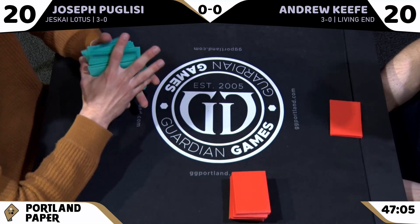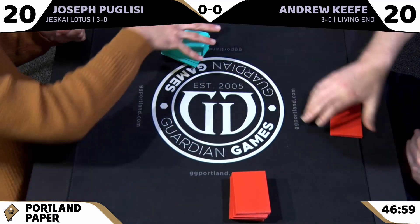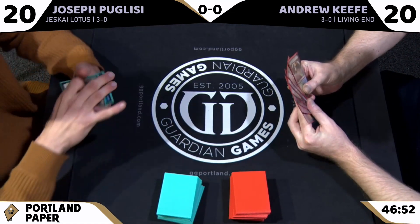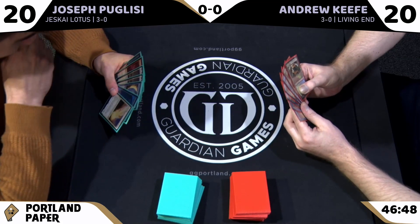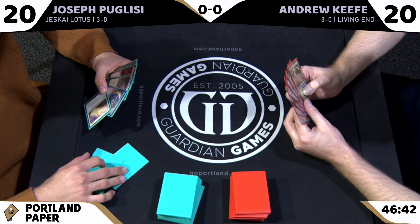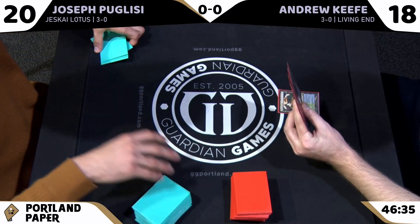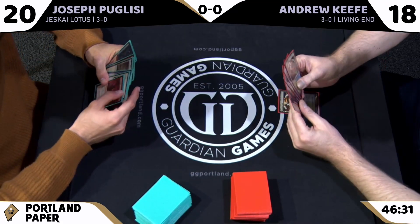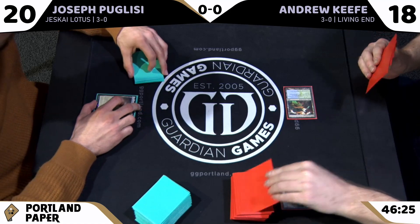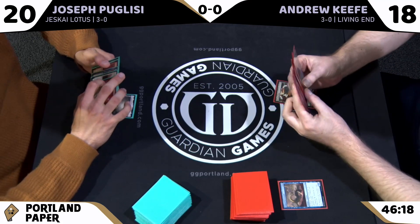Joseph is on some mulligans. Control can mulligan decently — you have ways to recoup lost cards in the mid to late game, but you do have to get there. The Jeskai Lotus list is more powerful than traditional control but has more variance and a higher fail rate. Without Blood Sun, Lotus Field, and Teferis, the deck is a control list without many cantrips.